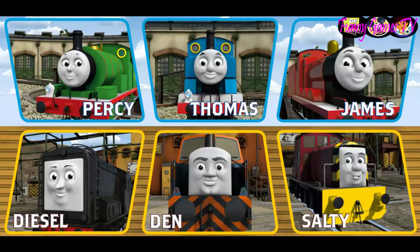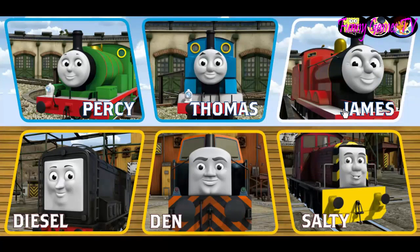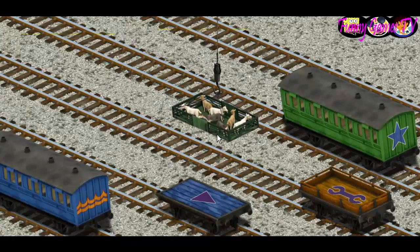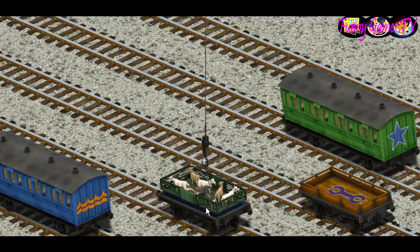It's a busy day at Brendam Docks. Thomas and his friends have many deliveries to make. Choose who will make the next delivery: Salty, Den, Diesel, Percy, Thomas, James. James must deliver the goats to Farmer McCall's farm. Help Cranky find the goats. There you go. Let's lift and load. Now the cargo must be loaded. Show Cranky where the blue flatbed with the triangle is. There you go.